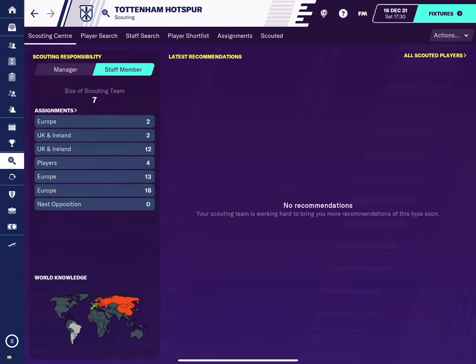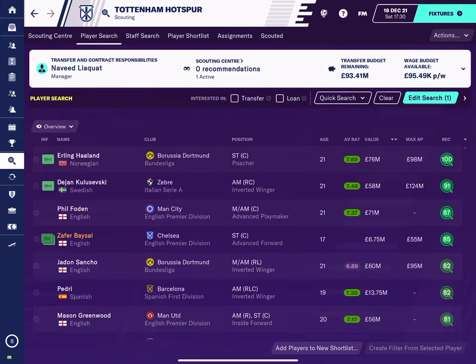So the first thing you do is you just go click on the left hand side, search, and you click on player search. What you need to start doing is you need to start doing some scouting.